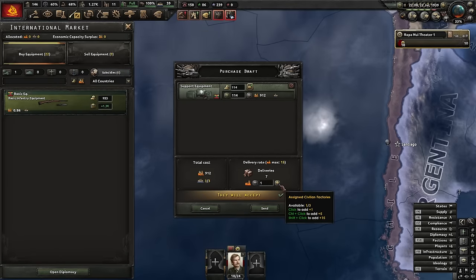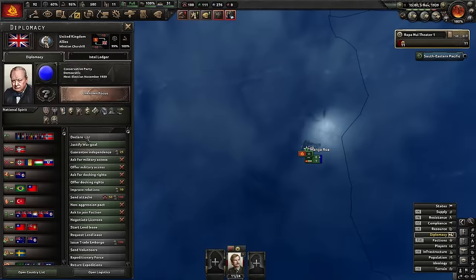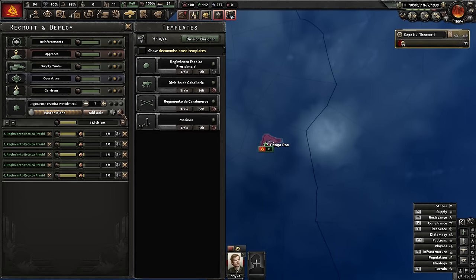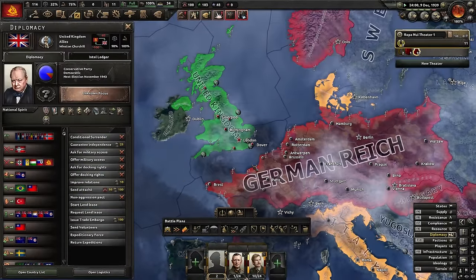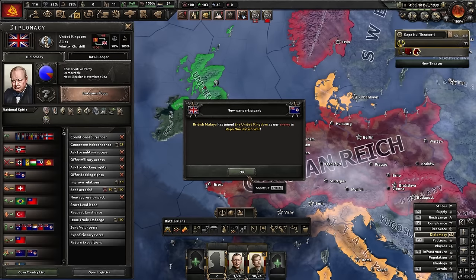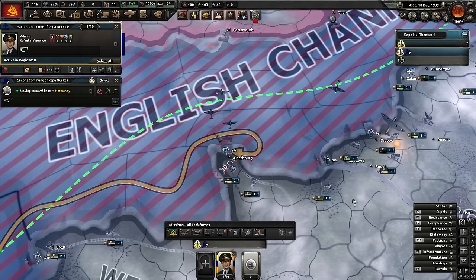Lithuania want to sell us support equipment - we'll take those, thank you very much. We're just missing a bit of support equipment and a few artilleries, and there goes the start of WW2. I need to make a decision - I think we're going to have to go after the Allies and join with Germany, that's probably the best bet. Germany won't give me military access so I'm just going to start the war immediately and ship my troops over - they're going to get convoy raided to hell, but we'll be joining the Axis.